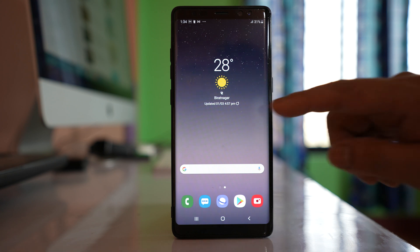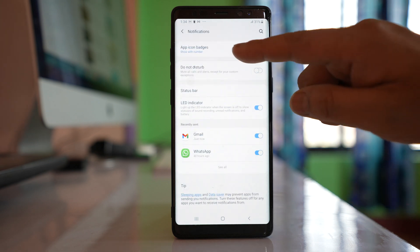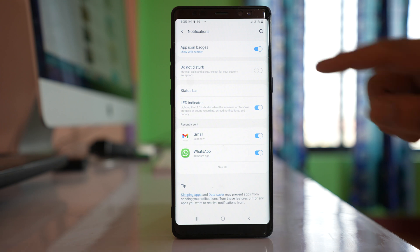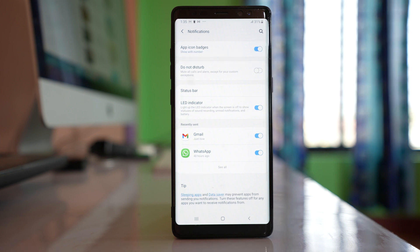The first thing we will do is go to Settings, then go to Notifications. We will go to App Icon Badges and toggle this button off, then after a few seconds we will turn it on again. Now check if this will fix the issue.